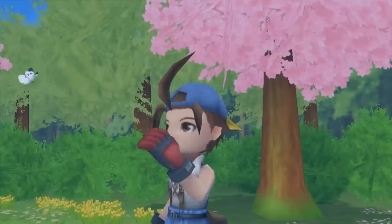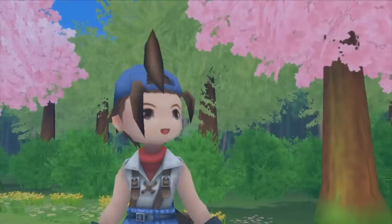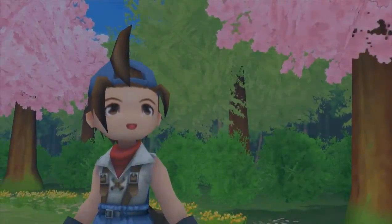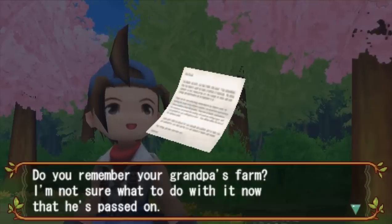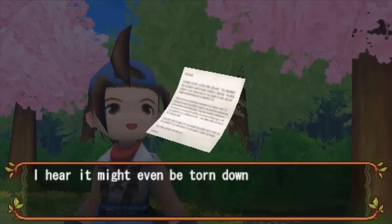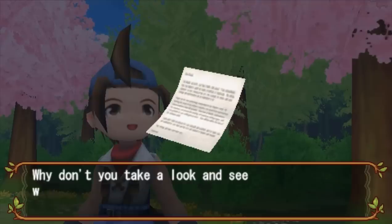Here's our main character — our weirdly faced main character. I think it's the fact that he doesn't really blink that much, so sometimes he looks really derpy. Just like most Harvest Moon games, it starts off with a dead grandpa who left us a farm — a farm that's going to be torn down for a Funland amusement park in two years. Might as well go take a look before they tear it down.